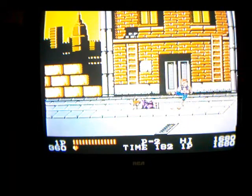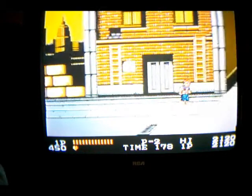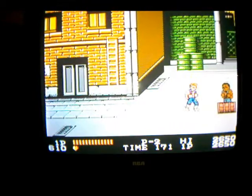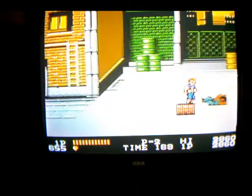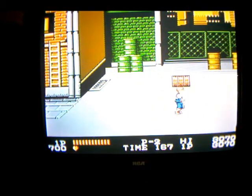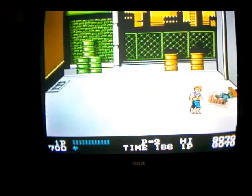One problem the NES has is that because its controller only has two buttons, games like this are sort of odd — A is punch, B is kick, and if you press A and B at the same time you jump. That can be somewhat awkward if you need to jump in a pinch. I can do it on command, but it can be awkward. One cool thing is that you can pick up weapons and use them too.